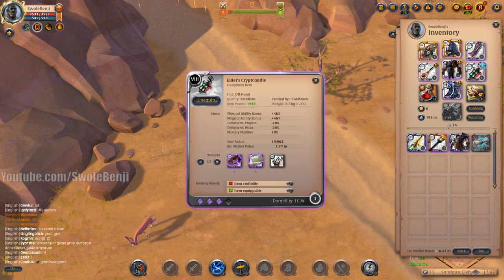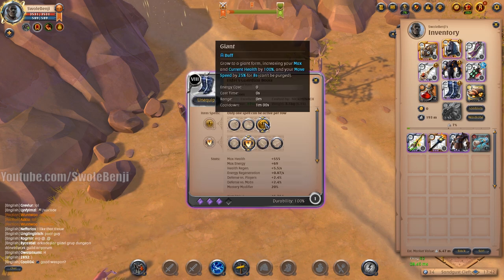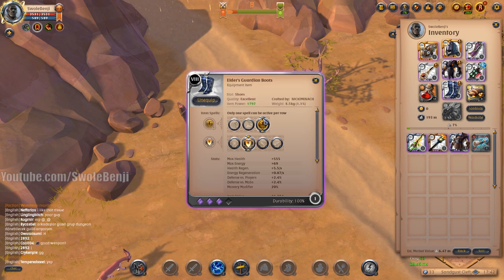Guardian Boots will make your health increase by 100%, which theoretically means you're taking half the amount of damage. It has a one-minute cooldown and you'll generally use this if you're taking lots of hits or you accidentally stand in a stun.